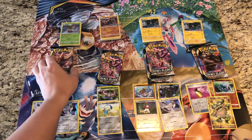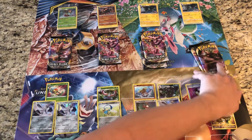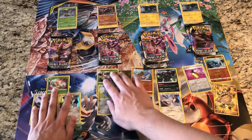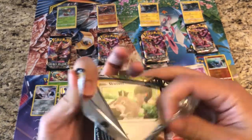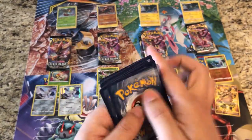Pretty awesome that we got two of those. Let's move these up so we have a little more space with the pulls. Continuing on — we've got a Gorilla Boom pack here. Can Luxray pack number one get us some more hits?